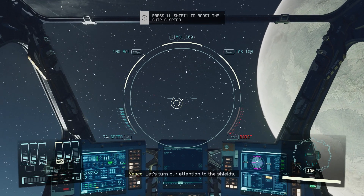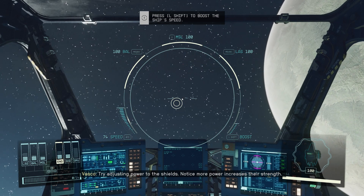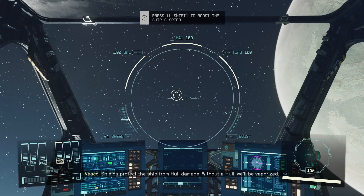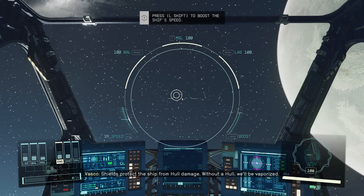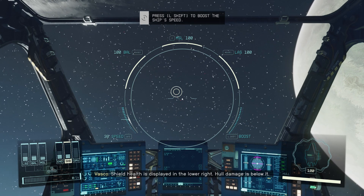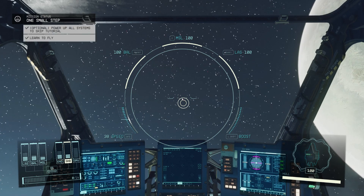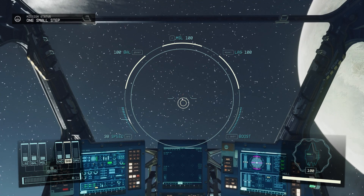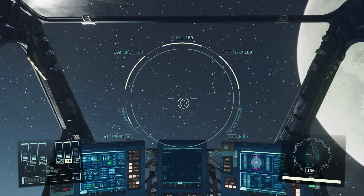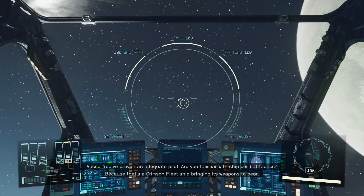Let's turn our attention to the shields. Try adjusting power to the shields. Notice more power increases their strength. Shields protect the ship from hull damage — without a hull, you'd be vaporized. Shield health is displayed in the lower right. Hull damage is below it.